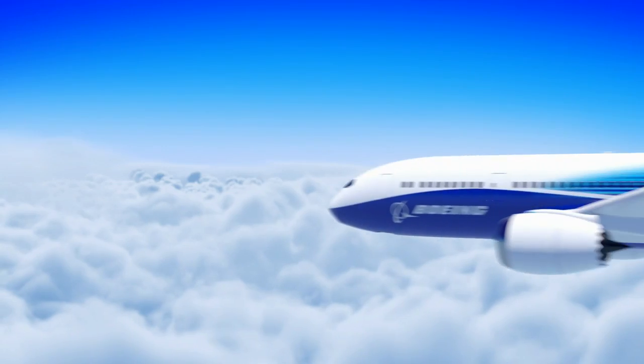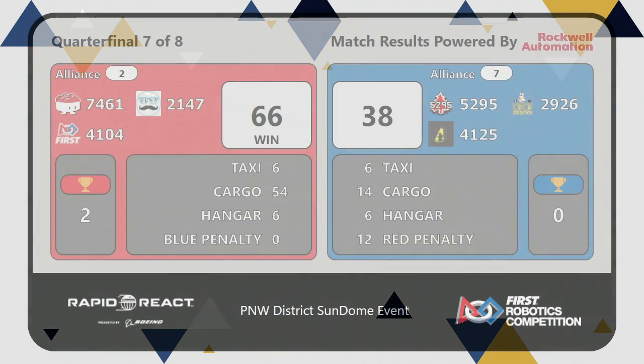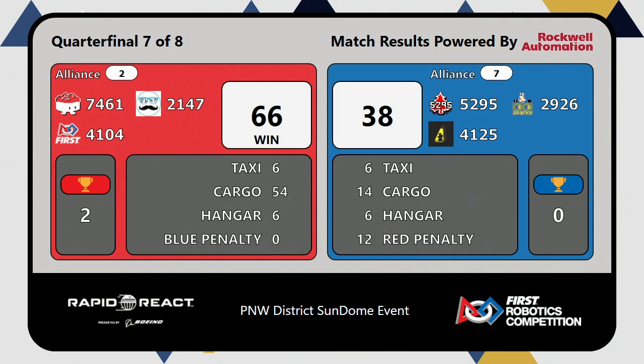Quarter-final seven is in the books, and the Red Alliance will take that match and the series with a score of 66 to 38, and that number two seed alliance will also advance to the semifinals. Let's hear it though for our number seven seed alliance there in blue — quarter-finalists here at Sundome. Captained by 5295 Alternating Current, and joined by 2926 the RoboSparks, and 4125 Confidential. A well-fought quarter-final series. We'll see you soon for quarter-final match number eight.